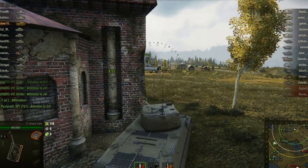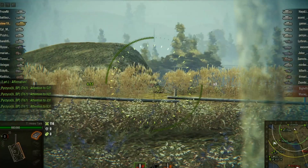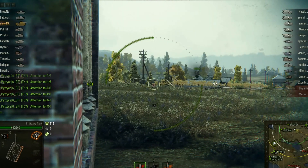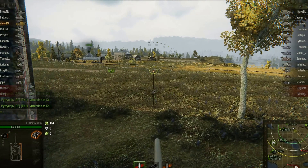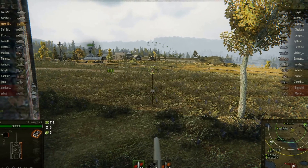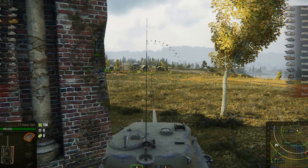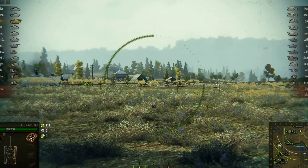Oh they've gone right up the back haven't they? Now we're doing 2 for 2 at the minute. Look up there — artillery. They've got a lot of tank destroyers: 1, 2, 3, 4, 5 tank destroyers. That's going to be challenging. 4 heavies — we've got 5 heavies. We've only got 2 tank destroyers. We've lost 2 of our mediums.